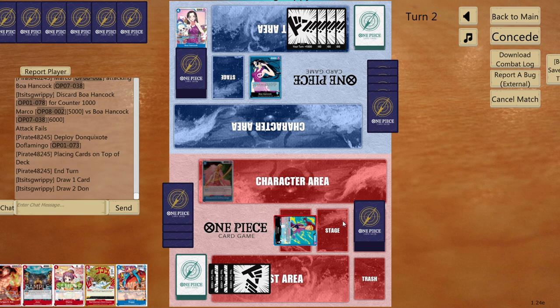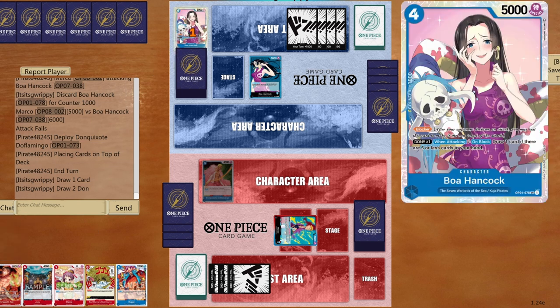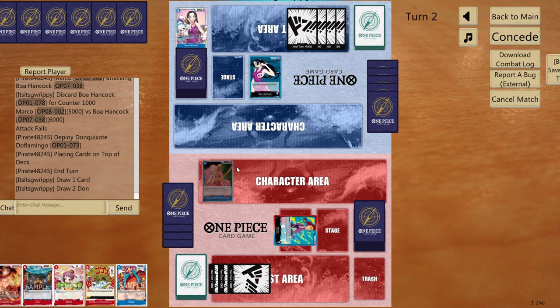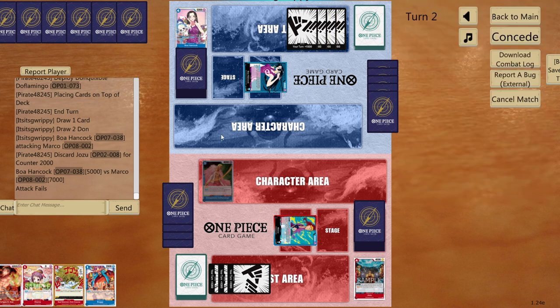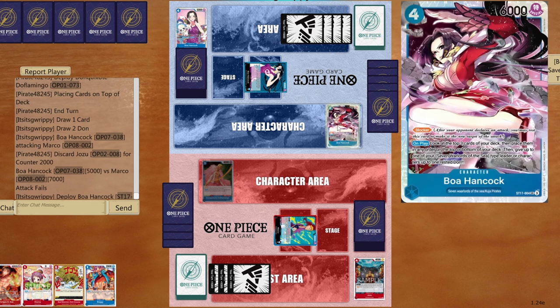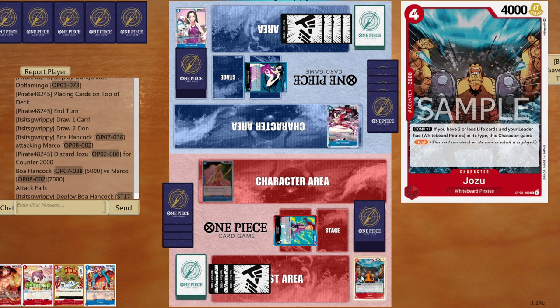Next turn I can go for double hits — one five and one six thousand attack. If opponent plays Gravity Blade, Ace will be protected. Four DON!! for opponent — maybe a blocker, or the Jinbe and Weevil combo. Five to five — not going through. Jinbe and Weevil combo coming — I could take the hit but don't want opponent to play Black Maria.